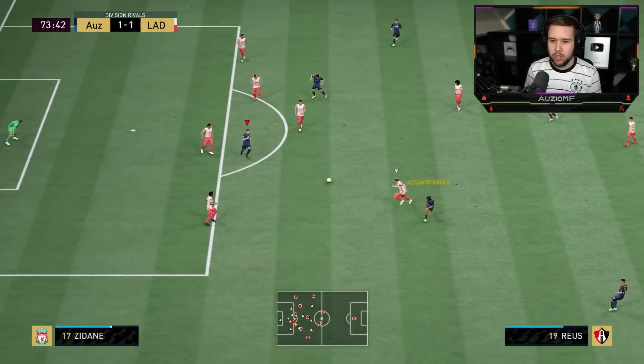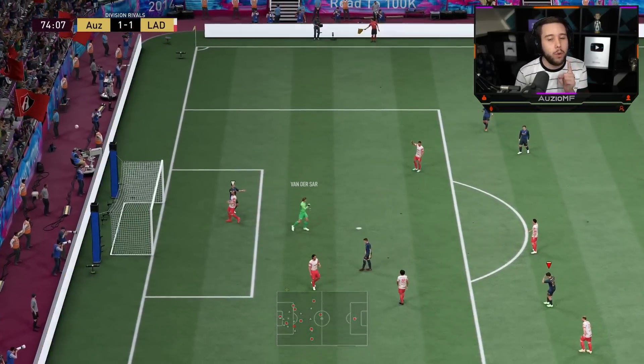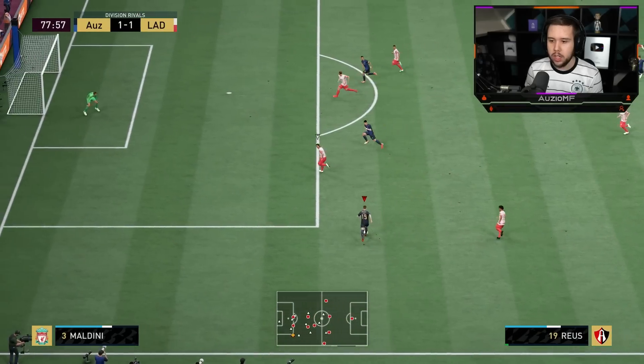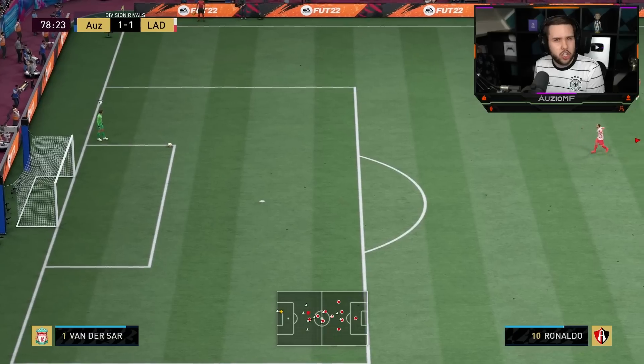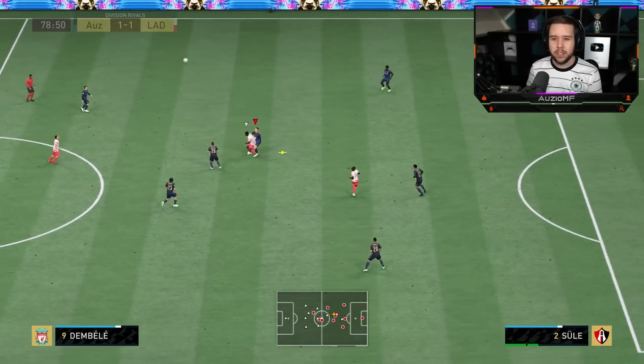Let's dummy that. Royce, give me an option. Reverse Elastico - trust in that four-star weak foot. I mistimed it but it was a good shot. Let's go for it - green timed. Not the greatest of long shots, not the greatest of finesse shots. With the finesse shot trait and 92 long shots, I was expecting that shot to be a little bit better.